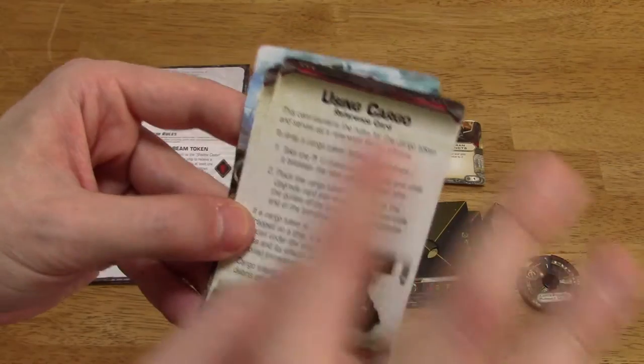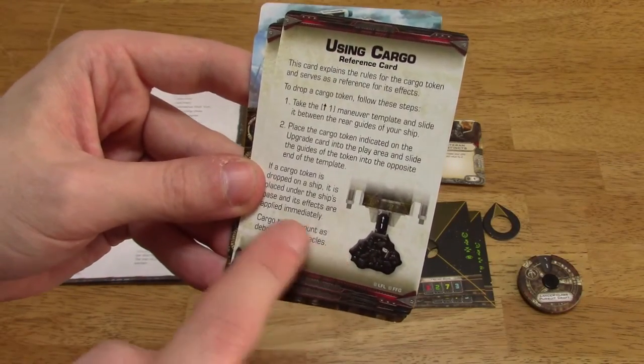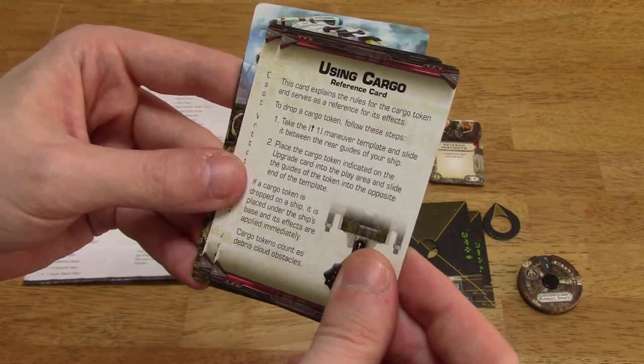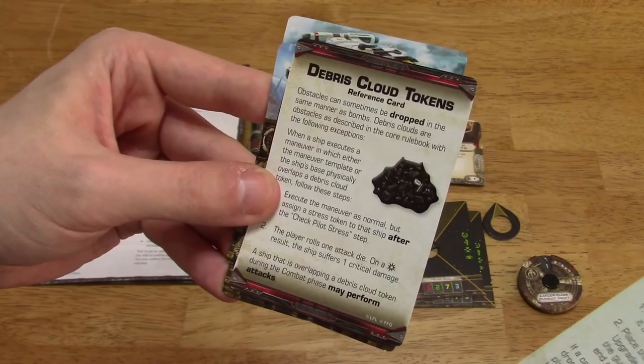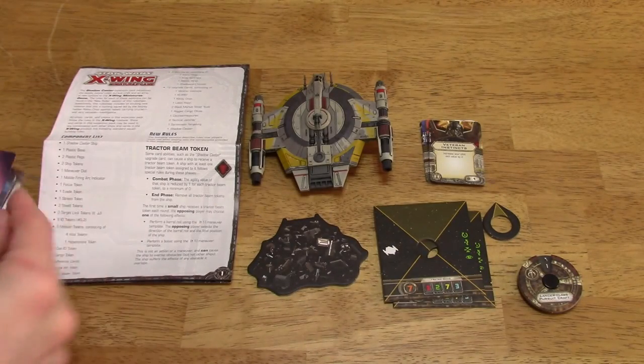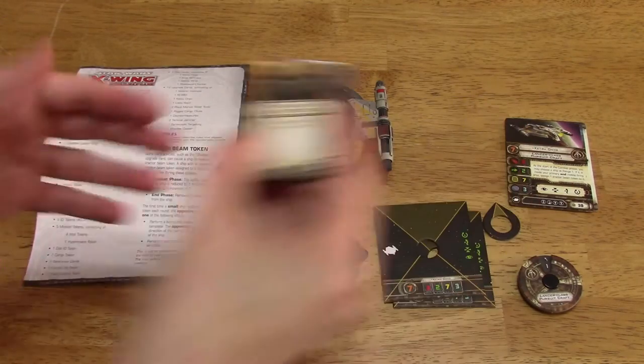And then it tells you how to use cargo. You can drop this thing outside your rear — sort of like a bomb token — the debris cloud. So it comes with the reference cards associated with that. And then as far as the upgrade cards go, let's go ahead and take a look at these.